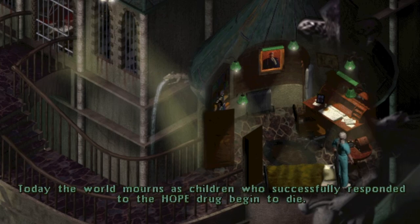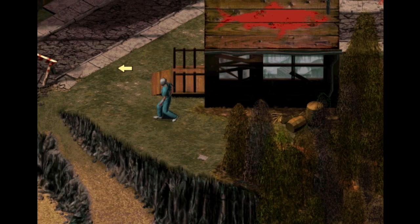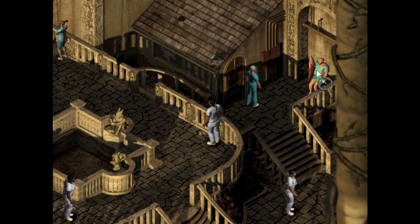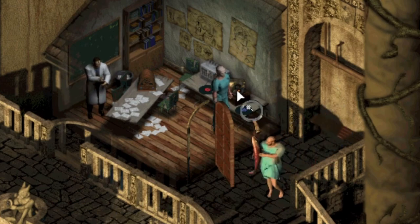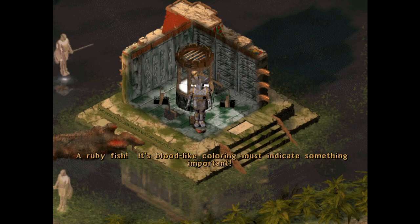One radio broadcast states: 'Today the world mourns as children who successfully responded to the hope drug begin to die.' On the topic of red herrings — a red herring is literally a red fish, but also a figure of speech meaning a misleading clue. There's a red herring painted on top of a shack, one patient is holding a red fish and will dance with it if you play the correct music, and you can pick up a red herring in one temple — described as a ruby fish whose blood-like coloring must indicate something important.